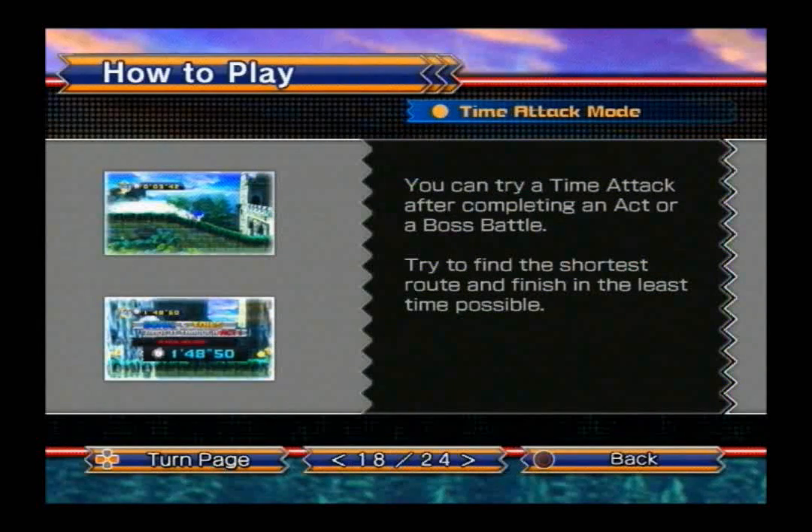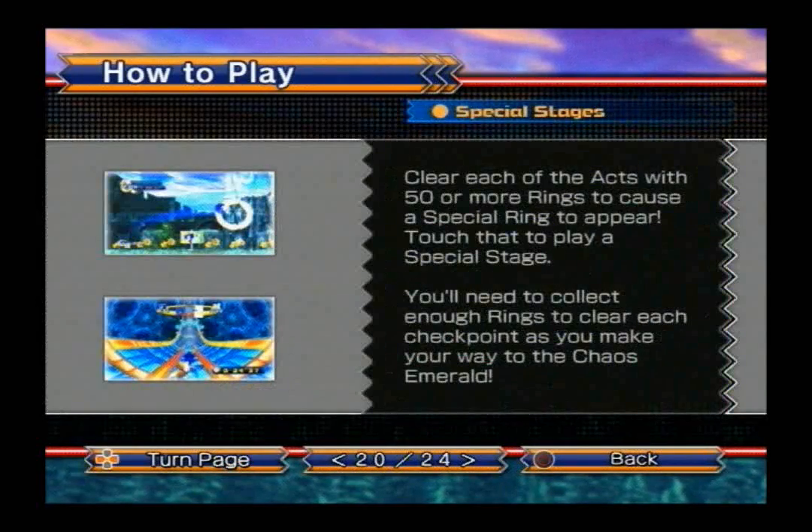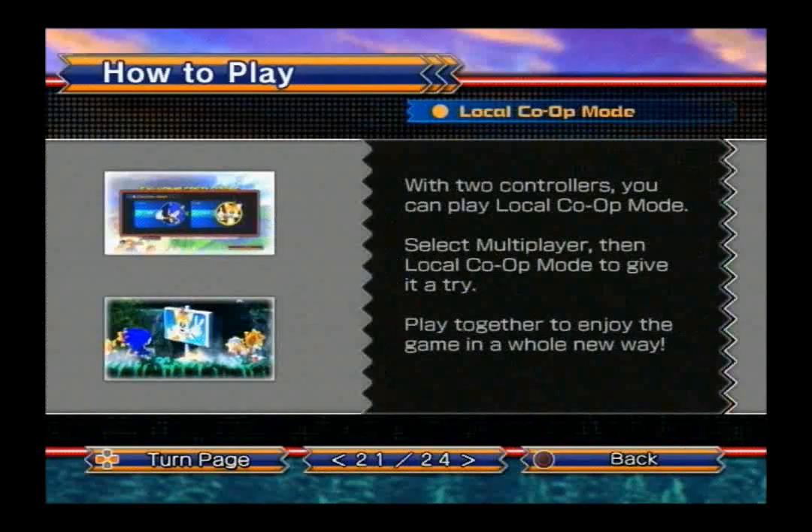Time attack mode returns — you can try a time attack after completing an act or a boss battle. Try to find the shortest route and finish in the least time possible. Leaderboards return once again — your best records in time attack and score attack will be ranked against players worldwide via PlayStation Network. Special stages: clear each act with 50 rings or more to cause a special ring to appear. Touch that to play a special stage. You'll need to collect enough rings to clear each checkpoint as you make your way to the Chaos Emeralds. It looks different from what Episode 1 was.